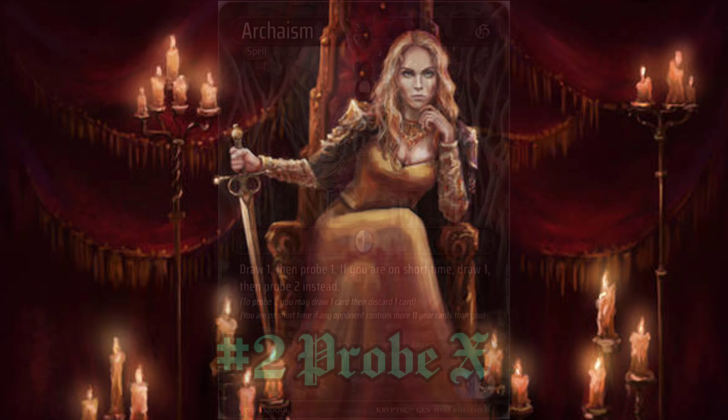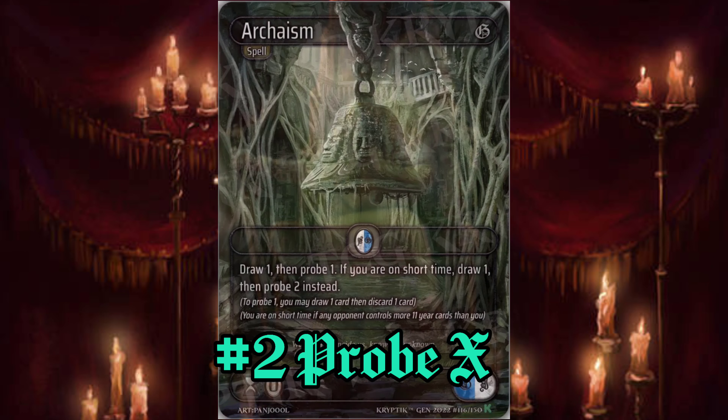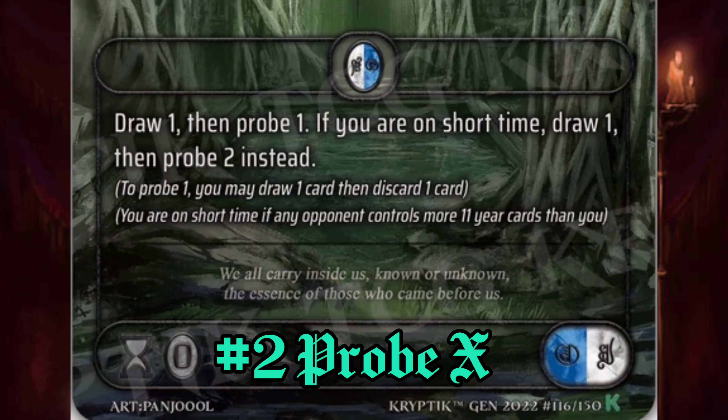Up next we have Probe, or Probe X, and it's really easy. You just draw X cards — whatever Probe X is — and then you discard the same amount of cards. This ability is really common in this game.